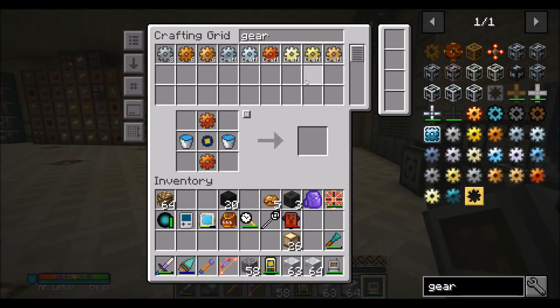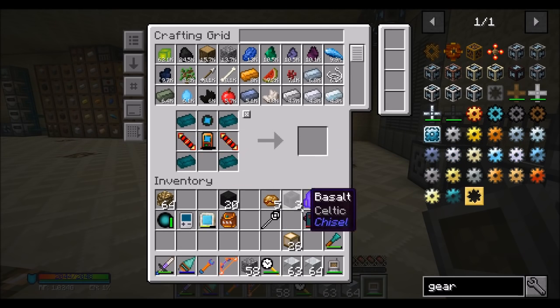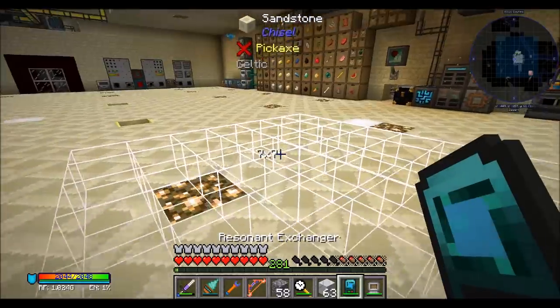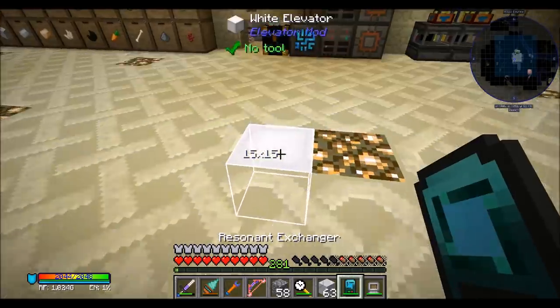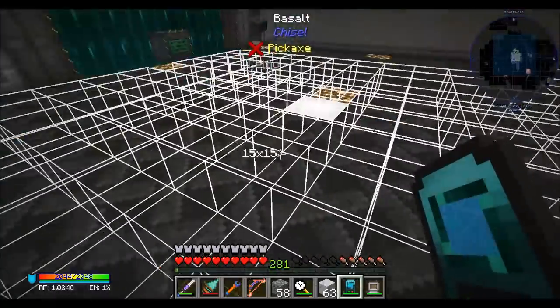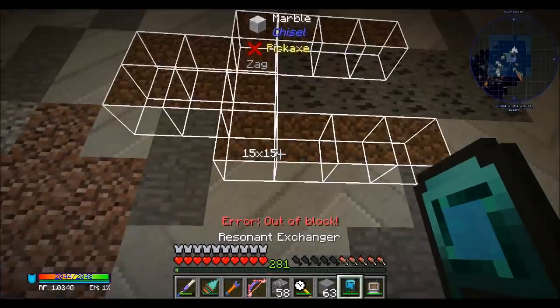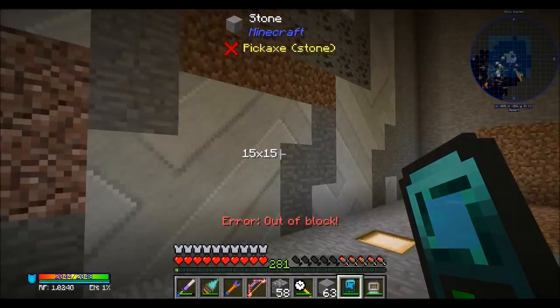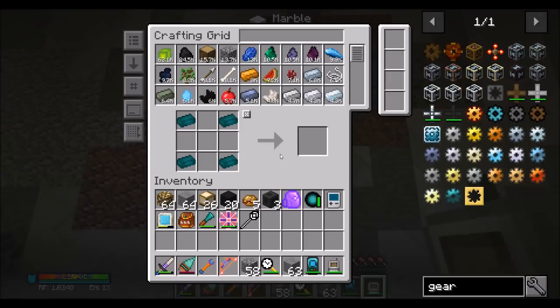I don't know if I'm going to bother with the Resonant one because the crafting is like shenanigans, but it's not that bad. I might just do it just for completion's sake - we'll do it off camera. All right, I think this will do it. U and U. Nice, Resonant Exchanger! So how far can you go? Wow, 15 by 15 - that's not bad, that's kind of spiffy. In theory I should be able to do this. I ran out of blocks well before I ran out of space. That is kind of cool.